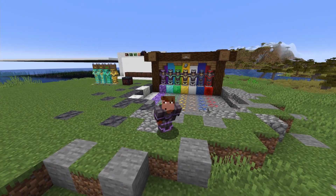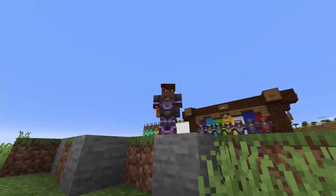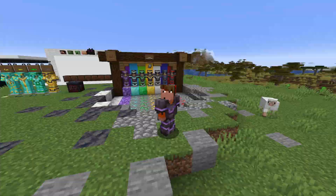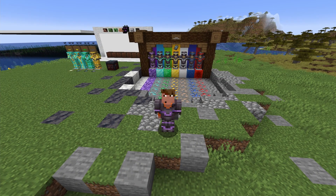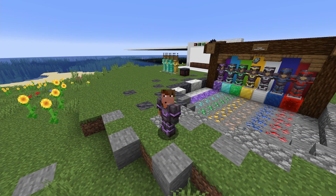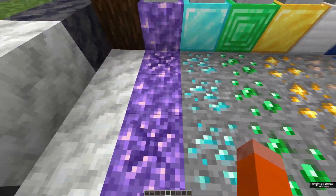Hello folks and welcome back! Welcome to yet another Snapshot video — Snapshot 23W04A — where you got armor trims! We can customize armor. There are a lot of combinations you can do with this armor, and I will wing this video yet again, but with a little more planning. In this update we got armor trims!